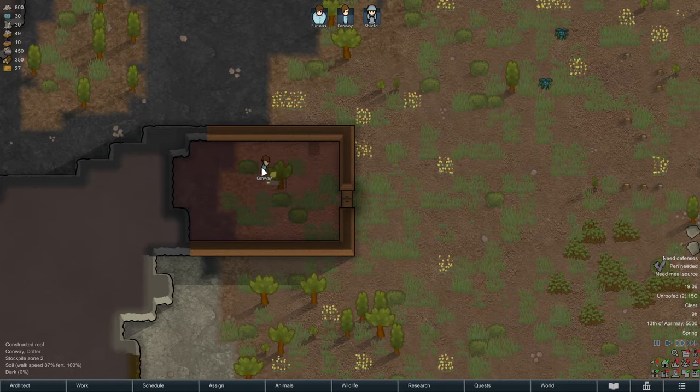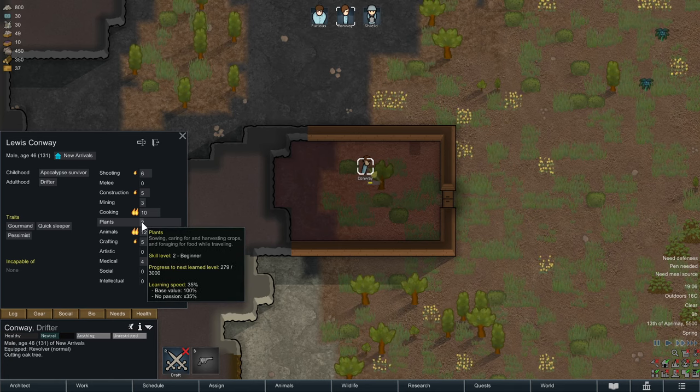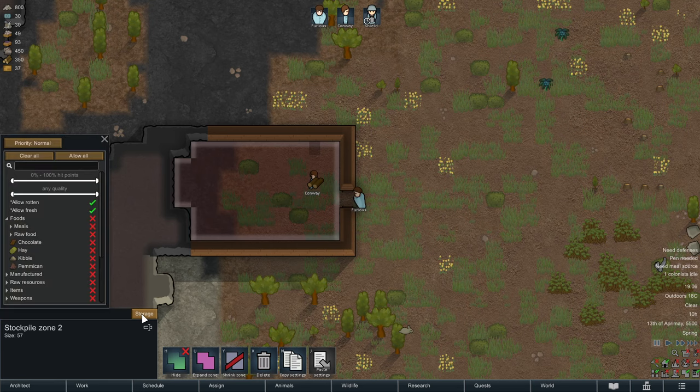Conway is now chopping a tree inside here to finish the roof. I want to mention this because he's really bad at plants. If you can manage to combine a constructor and a plants guy, this goes pretty well together because it's a duty that comes up pretty often — Conway is not the ideal candidate for that. Either way, he has completed his job, so now let's configure this accordingly.